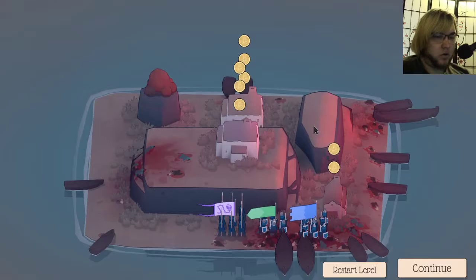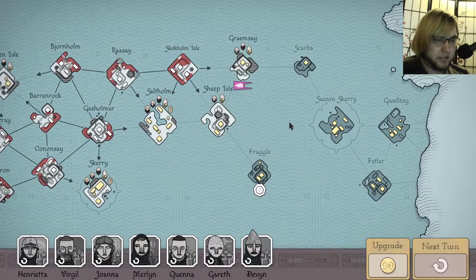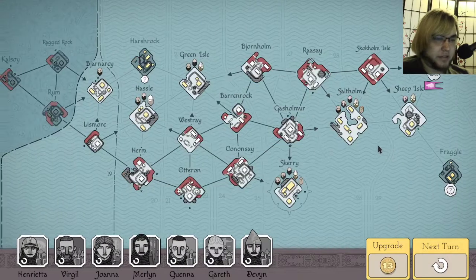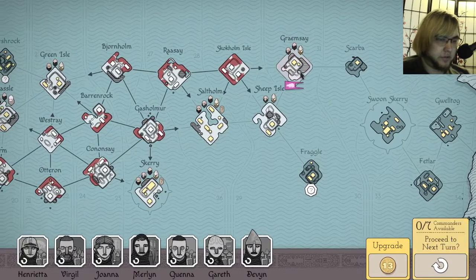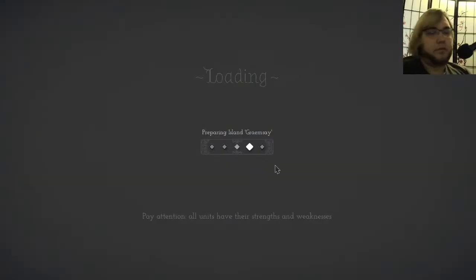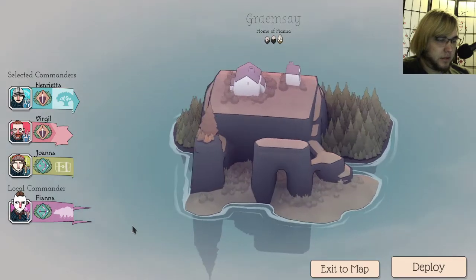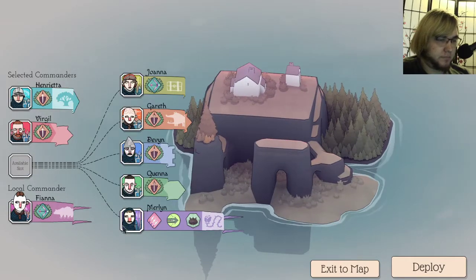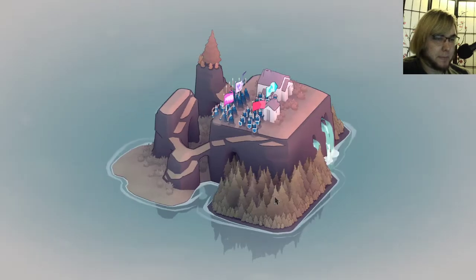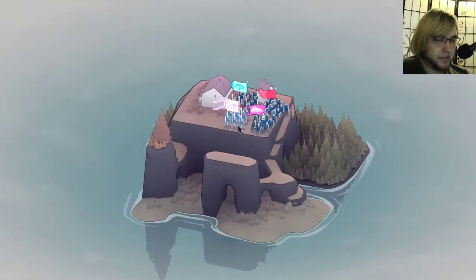That'll give us 20 coins. Fraggle is cut off, so I'm going to avoid it. Next turn we'll get 20 coins. Now we do this. Fianna is an archer as well, so let's put in Merlin and try to use him again. This corner is blocked off, and this corner is blocked off too, so all we need to worry about is this beach.